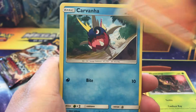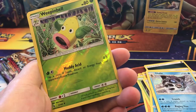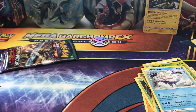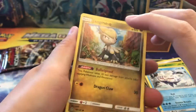Hopefully blister. We've got our Carvanha, Togedemaru, Aqua Patch, Enhanced Hammer, Glalie, Weepinbell — a reverse uncommon — and a Vanilluxe to start us off. And here we go — Alolan Ninetales. If the Kommo-o pack ends up giving us the best cards, that's just going to be so funny.